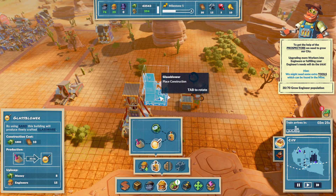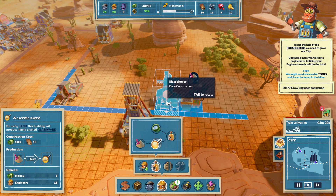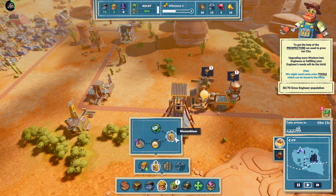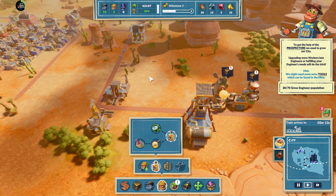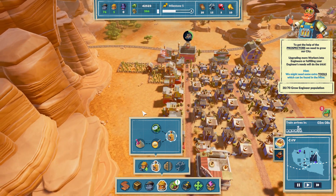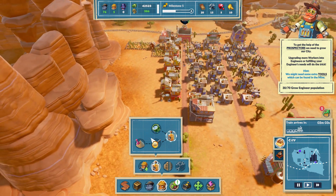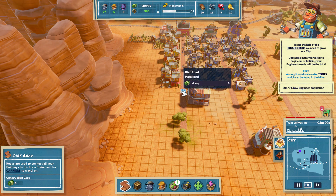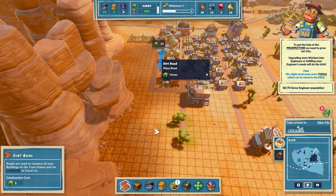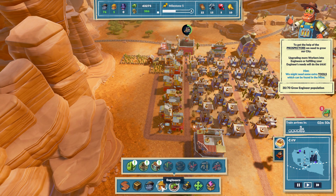We need a glassblower for the sand, connected to the warehouse. Now we're going to need more cactus farms. I wish I would've left room over here for a road. Let's bring a road over first. Oh, I could've - can I take them out? No I can't - let's go here.